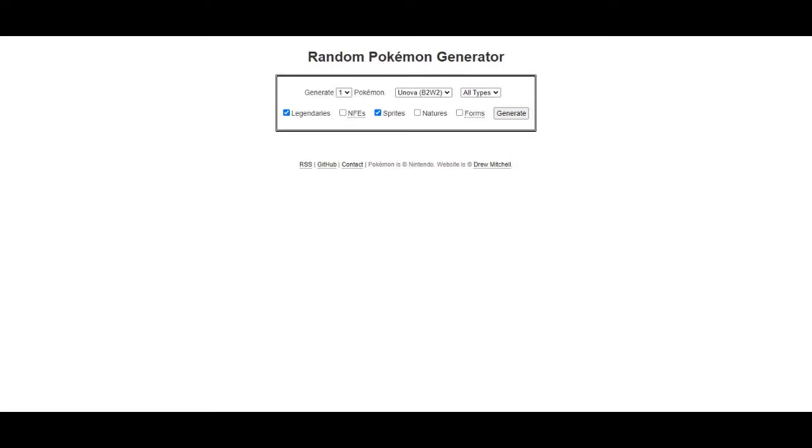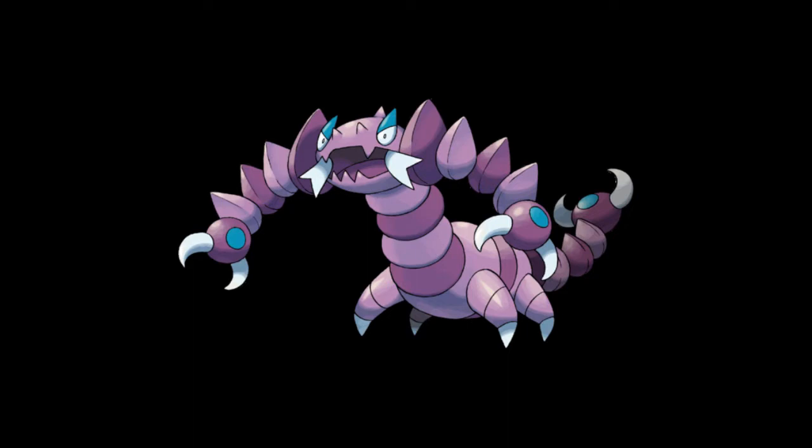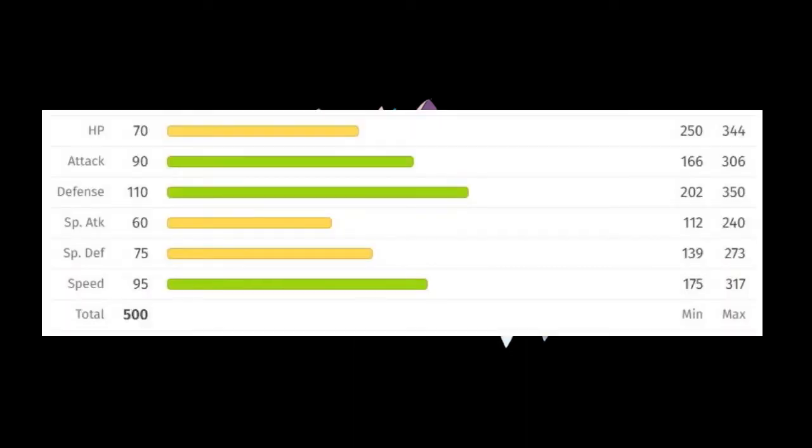Yui's second Pokemon will be Drapion. I can already see Mio's reaction to seeing this thing. I have heard pretty good things about Drapion, and given that it's Aaron's Ace in Sinnoh, despite not actually fitting his type specialty, it is very much a formidable Pokemon. It's very good in physical stats and speed, so it'll hit quite hard and fast.